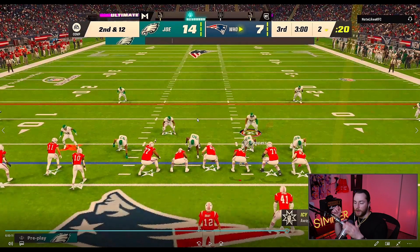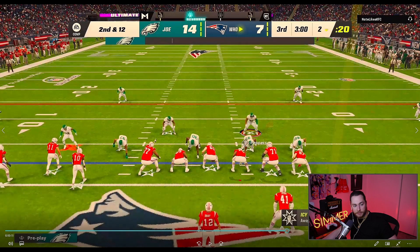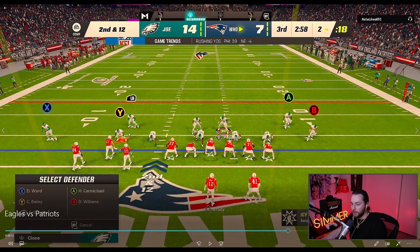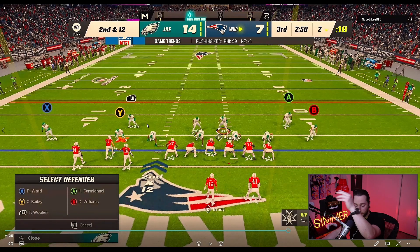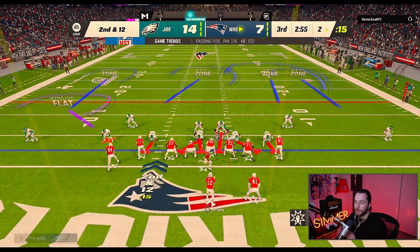The run defense is looking good. What I'm doing here is showing blitz. To show blitz, you hit right bumper triangle and then hit left. What that does is bring the safeties way down and play really aggressive. I love doing this when I'm playing very aggressive — that way I don't have to click on the safety and bring him down manually. I just show blitz and they come way down and play really aggressive.